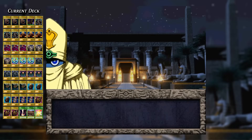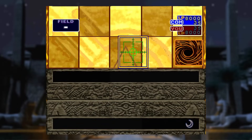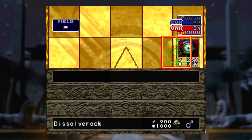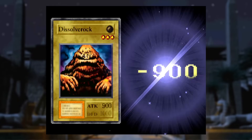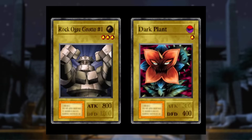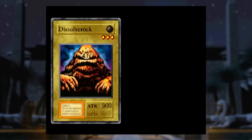Let's begin with Simon Muran. With this beefed-up starter deck I should have no problem. I put the Statue of Easter Island in defense; Simon attacks into it with Monster Eye. I summon Dissolve Rock, attack his Monster Eye, and the easter island statue attacks his life points. He keeps setting monsters — I summon Prisman, Rock Ogre Grotto number 1, and the squad attacks directly, winning the duel for 5 star chips and Jinzo Number 7.